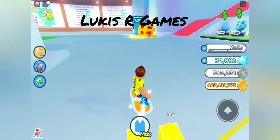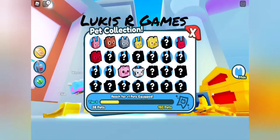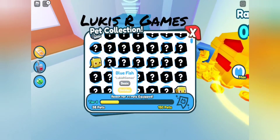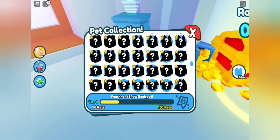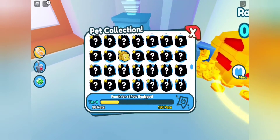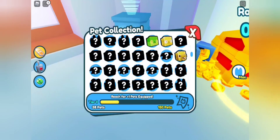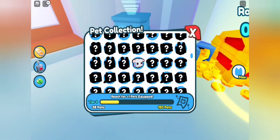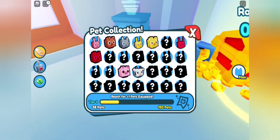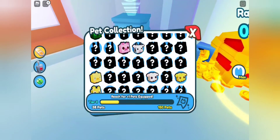So here we are — pets. I also got the hoverboard because it is insanely hard to move around. I accidentally got 38 pets. The pets can be from any area — my farthest pet I think is this one from the fantasy island. It can be from any area, as long as we hit 150. Tech, fantasy — any area. It just has to equal 150 pets.